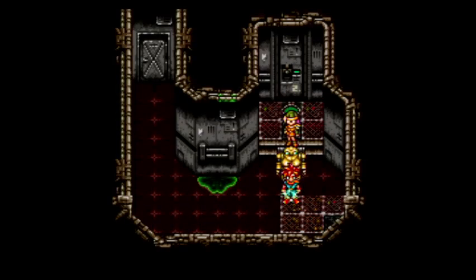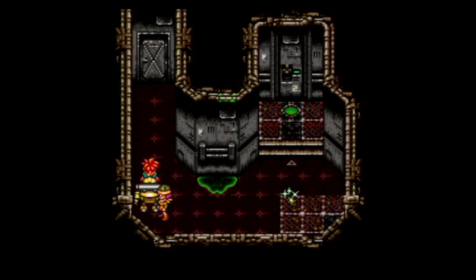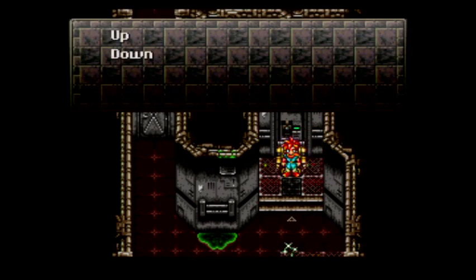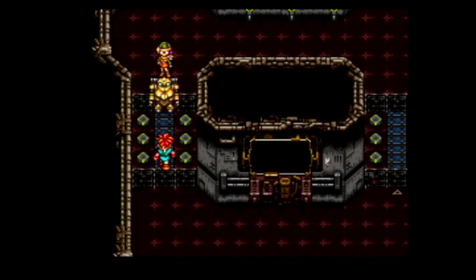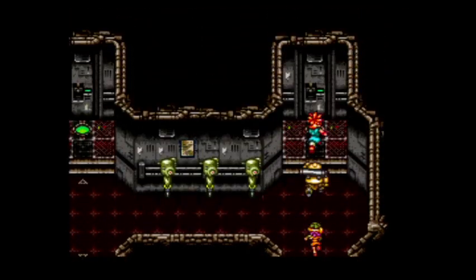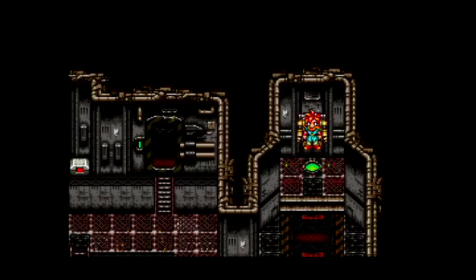Welcome back everybody, this is episode 11 of Let's Chill and Play Chrono Trigger, and I'm your host Bubba. We found Robo in our last episode, but now we're trying to turn back on the power to the Proto Dome. We're putting on the power — I'm going to try to avoid that fight. We had to go to the right first and then go to the left.